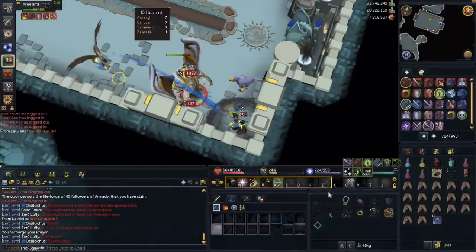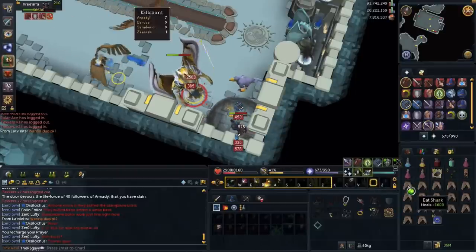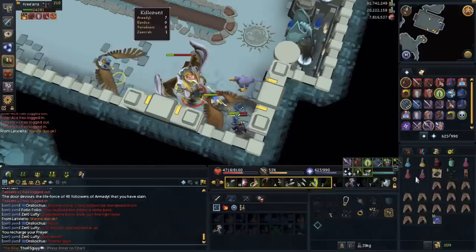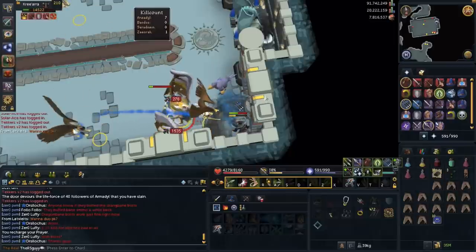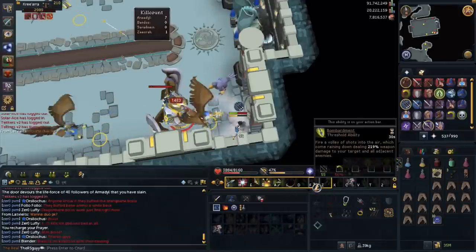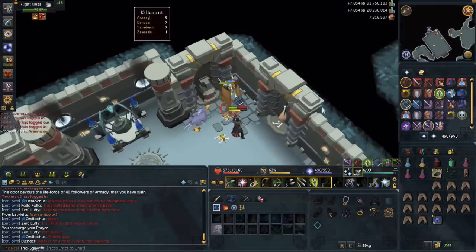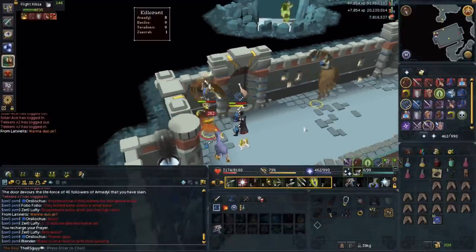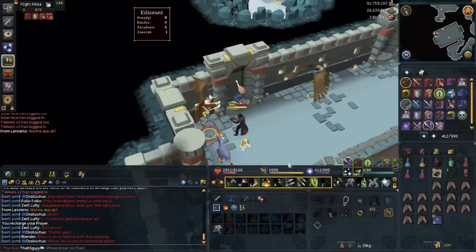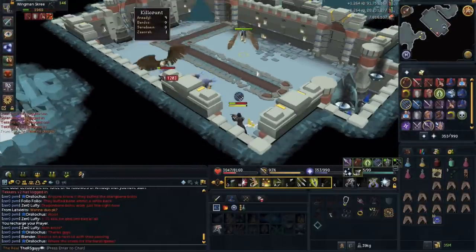I'm going to use Shadow Tendrils just to show you why you shouldn't use it. Pop off Death Swiftness and let's go. 7,715 — that was a massive hit, but it also hit me for a lot too. That's why you don't want to be using that ability. It's probably my highest hit ever at this boss. So it is a very powerful ability — if you're going for speed kills, maybe use it, but it's a waste of food if you're trying to stay for a long time. And there's the kill again. As you upgrade your gear further, the kills are going to get easier. We ate two food, and that was entirely because of the ability I used.